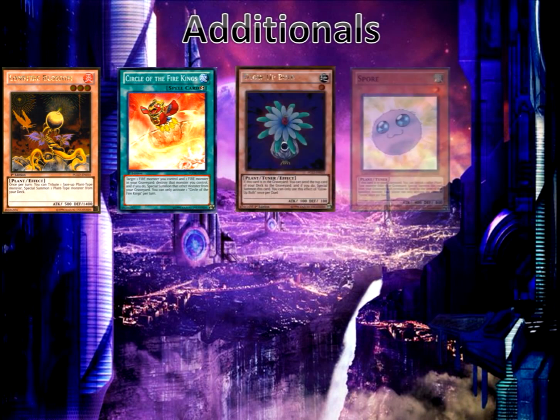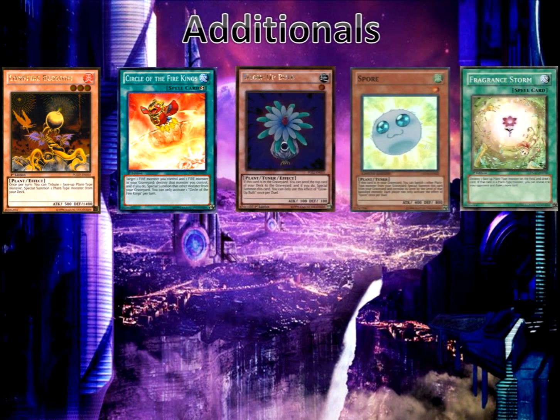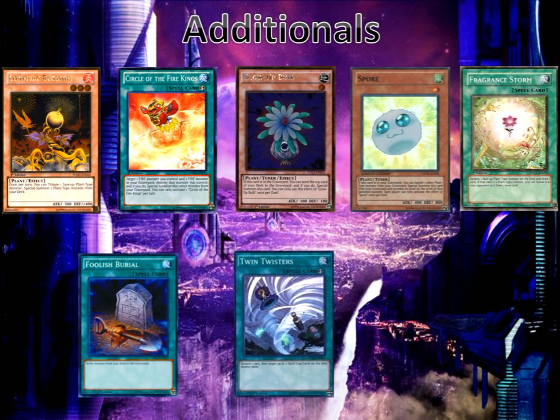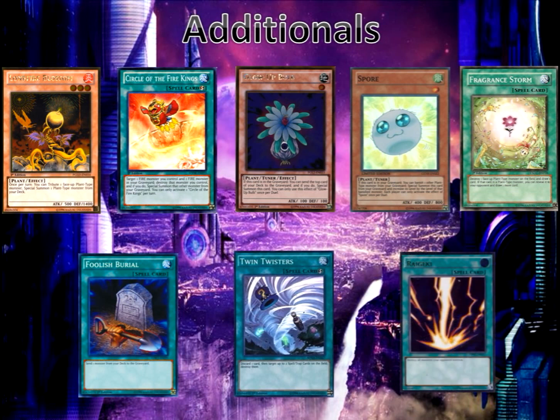We also have Glow-Up Bulb and Spore as tuner monsters. Fragment Storm is a great pick here because of Predator Plant Sarkinant — if you destroy it, you get the search and the draw from Fragment Storm, and if you draw a plant monster you get to draw an additional card. We're also running Foolish Burial, Twin Twisters, Raigeki, and Sakeage for back row and removal support.